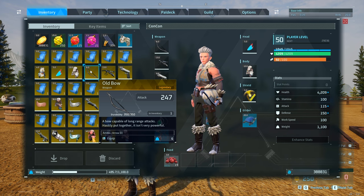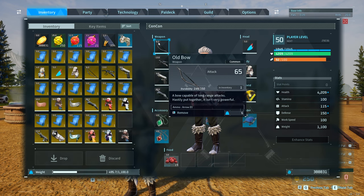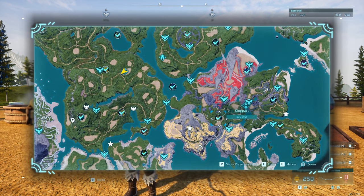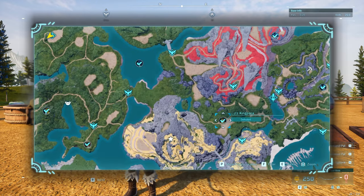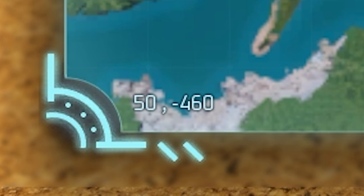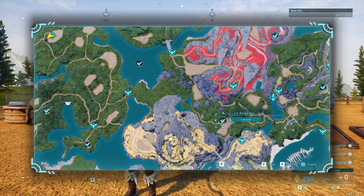The next legendary item is the old bow, with an attack of 247 — a huge increase because the bow at normal quality is only 65 attack. This doesn't drop early in the game. You will have to beat King Pukka at level 23, located at coordinates 50, -460, to have a chance at getting the old bow legendary schematic.